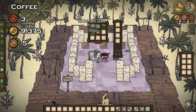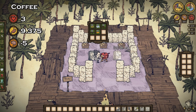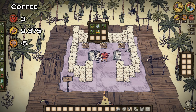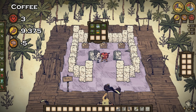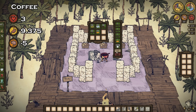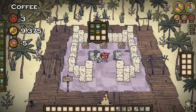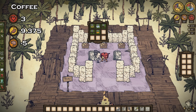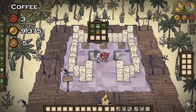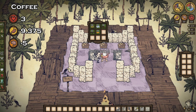Last but not least, before we bring up Warly's specific recipes, is coffee. What Shipwrecked playthrough would be complete without it? Coffee will require you to cook the beans beforehand. Using four beans, or three beans with one honey, will net you one of the most useful items in the game. Coffee may only give you three health, 9.375 hunger, and cost you five sanity, but it'll increase your movement speed by about 83%.